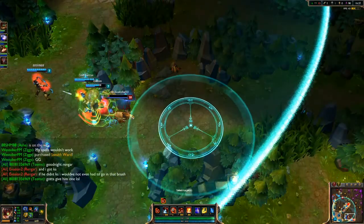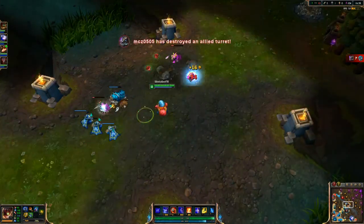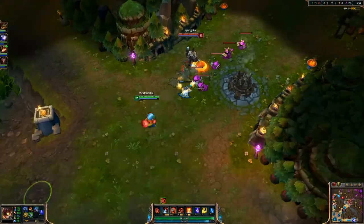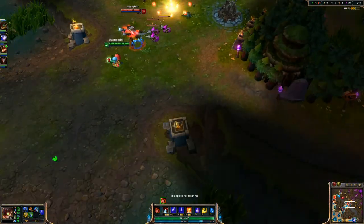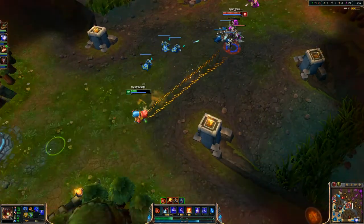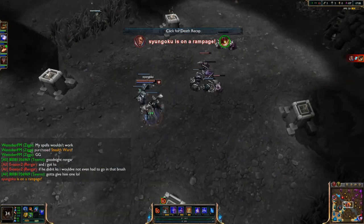I don't use my ult there — I figured Ashe could take him. That's Rengar down again. Lucian is mid lane and I get a little too deep — he dodges my W and E and I'm just out of luck. He exhausts me, ults, and I try to flash away but it's not enough.